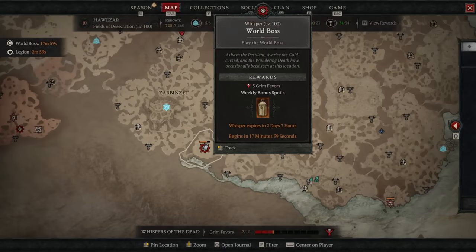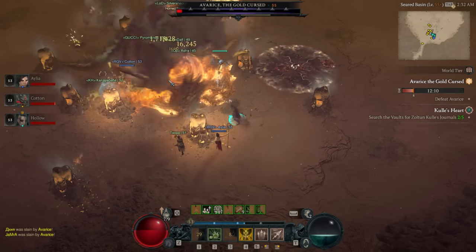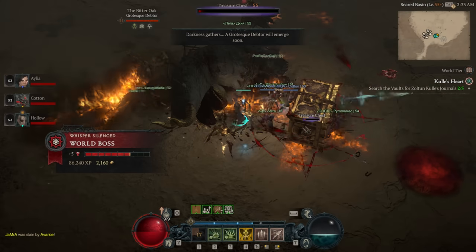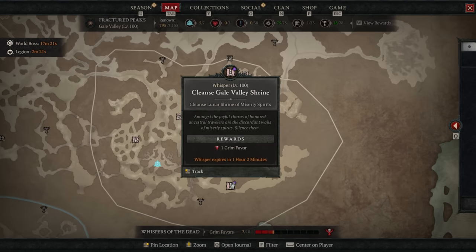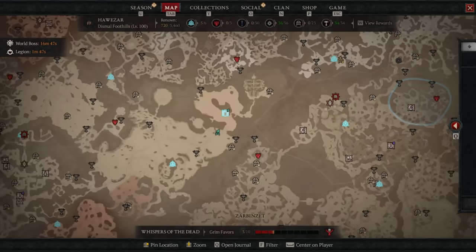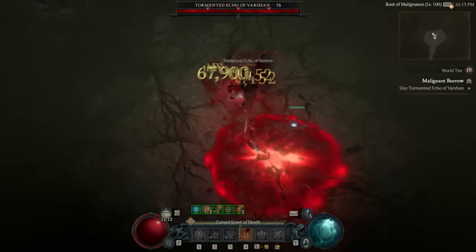World bosses can also be whispers worth five grim favours. They die super quick at this point, and you might get legendaries, uniques, or even uber uniques with the increased reward chance. Debtors also spawn at the end occasionally, giving even more Varshan summon materials. For normal whispers, find a cluster of them in a tight area and clear them together. Avoid whispers that have you kill set enemies like 30 werewolves — they don't overlap well. Double them up and move to zones where there's a bunch in close proximity. With a few whisper hand-ins you should be able to clear some Varshans, get some eggs, and then go kill Durial.